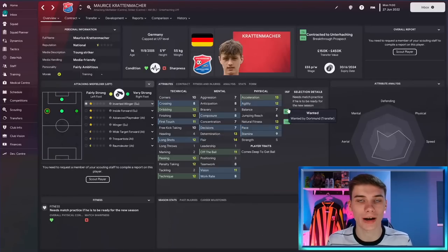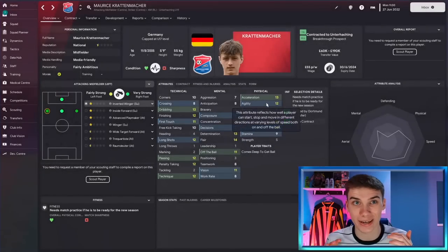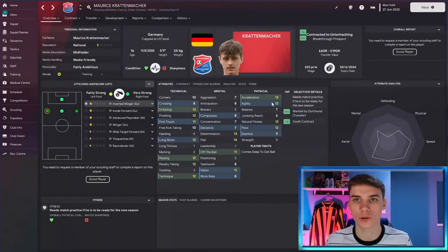The cheapest player in this list is Maurice Krattenmacher, who plays for Unterhaching in the German divisions. The 16-year-old is on a youth contract and is already wanted by Borussia Dortmund — I've spoken to the club and they'd want a maximum of 190,000 pounds, which is an incredible deal. At 16 he's pacey, a good finisher, good dribbler with good technique, passing, and off-the-ball work. He may not be at the level of some others we've looked at, but he's younger, cheaper, and has a lot more upside and profit potential.